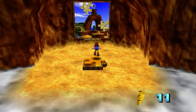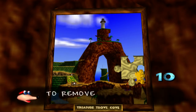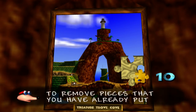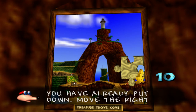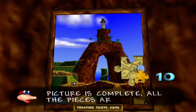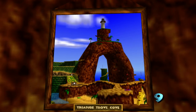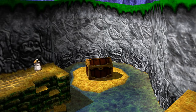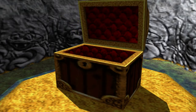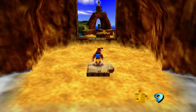Here we have the next world — this only requires two Jiggies. We go ahead and put all the pieces in, and we still have nine Jiggies to spare, so I guess we over-collected. And here we have, I believe, the second world — Treasure Trove Cove. Cool stuff.